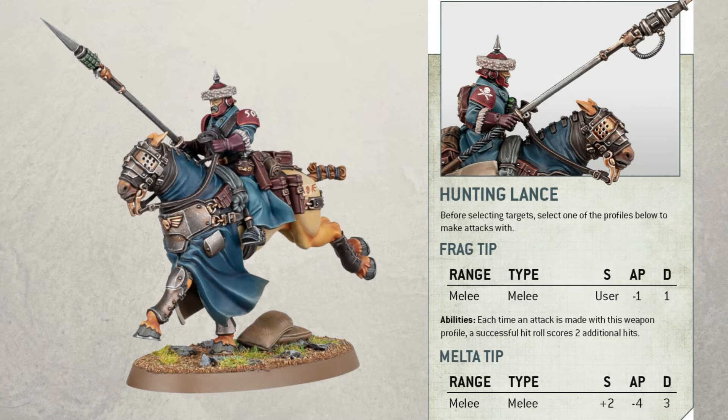It would be cool to see these go against a large group of low-level infantry. The Melter tip, however — doesn't this look fantastic? The stats are plus two to strength, minus four to AP, and three damage. Obviously we don't know any information yet regarding the actual strength of the model, so we'll find out in due course.